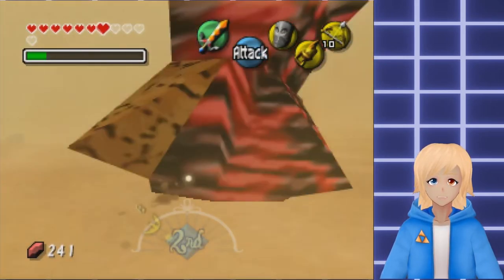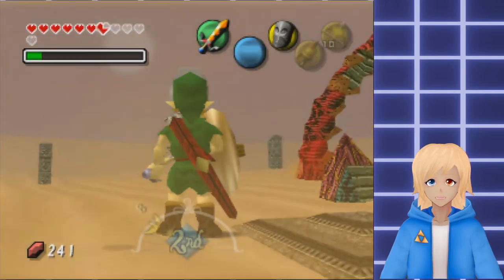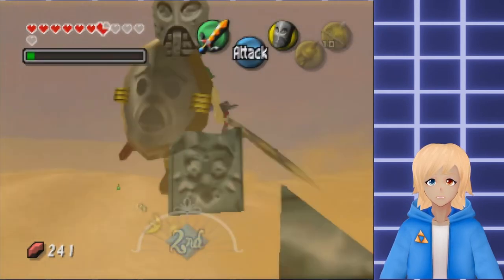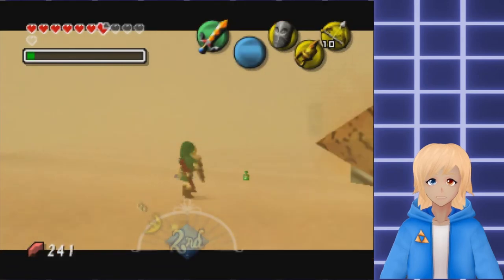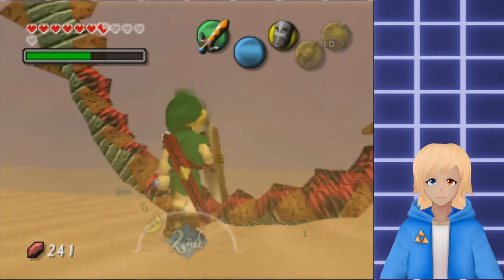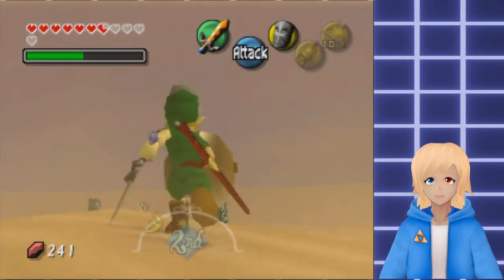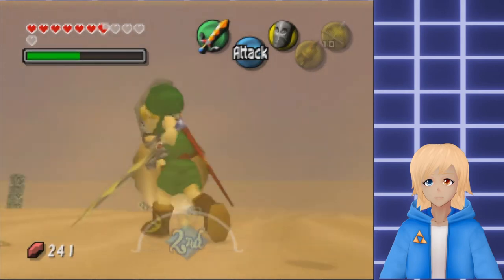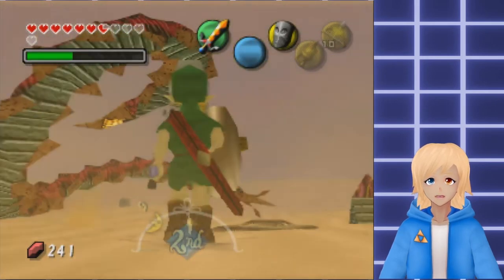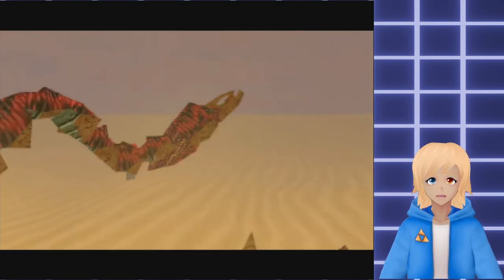I guess he always appears where you are. I need magic. Where is it? There it is. If I can do one jump slash it'd be great. But the problem is I don't know wherever he's appearing. He's here. Problem is, I can't Z-target his face. Look at that. Finally. I just have to whack him over and over again.